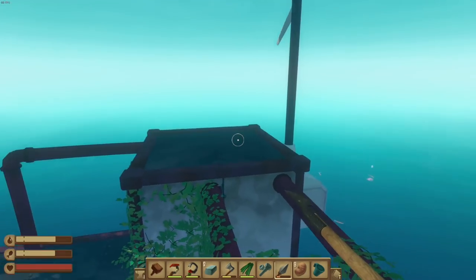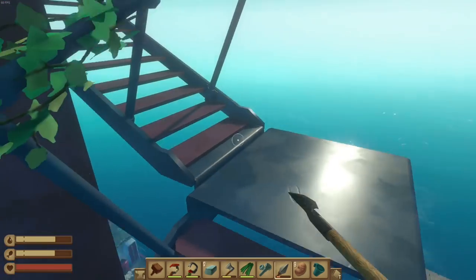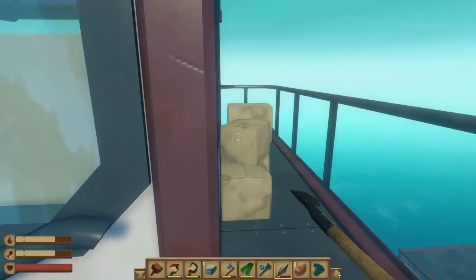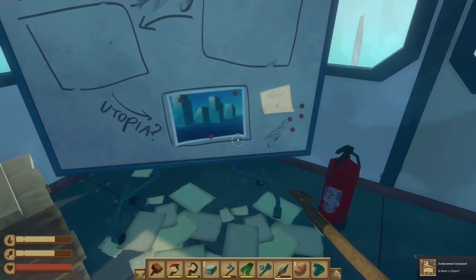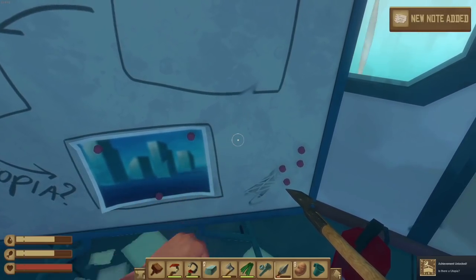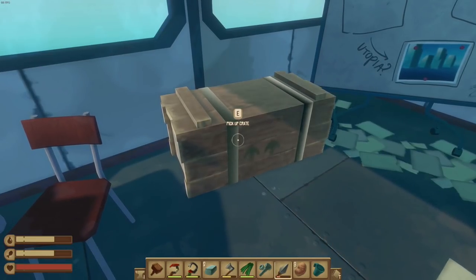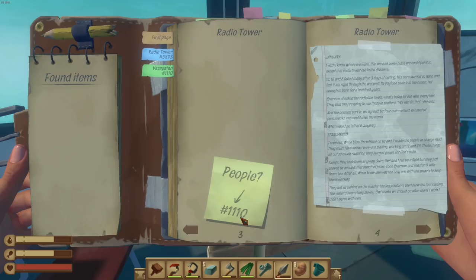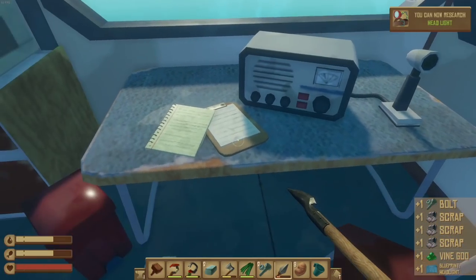We're going to the tippy top. Geez, if I fall off this I'm going to be so mad. Oh, here we go — we got an achievement: Utopia! Pick up note. The note says people at 1-1-1-0, so maybe that's the place to go. Blueprint headlight!